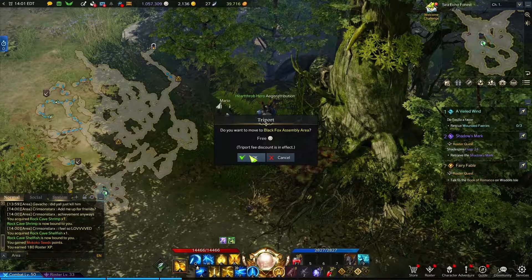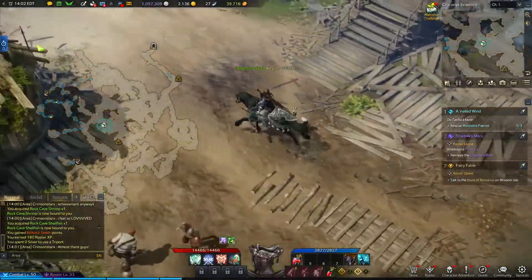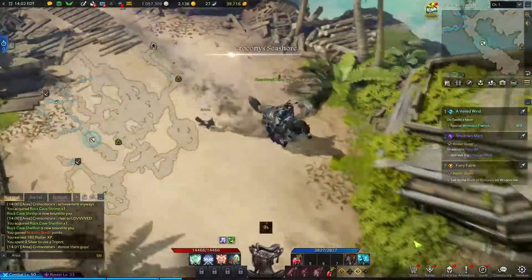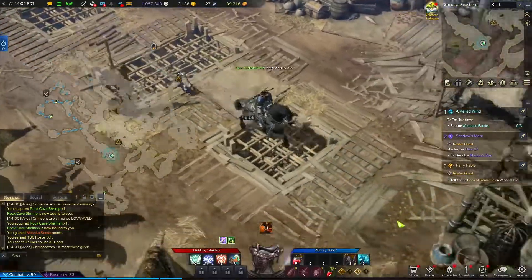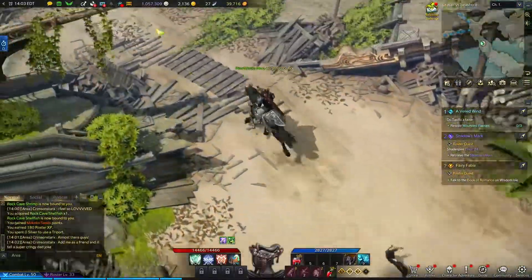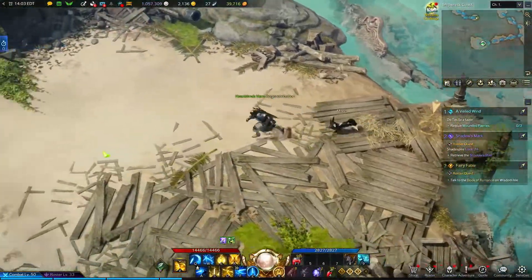Go on ahead and triport to the Black Fox assembly area. A bunch of things are tightly packed in this area. Mount up and we're going to head up and over to the western portion of this section, circling all the way down and around. We're going to find Vista number nine down here. Then we head back out of this little dead end and over to the west a bit — we're going to jump across this broken walkway. And there's going to be Vista number eight over here.